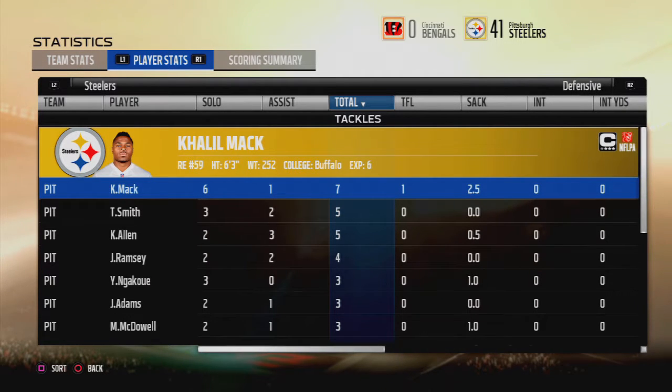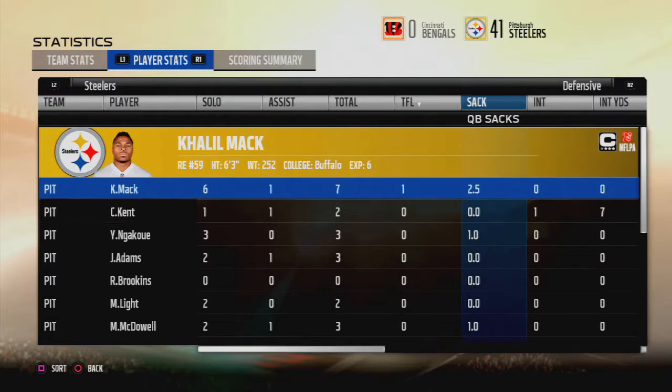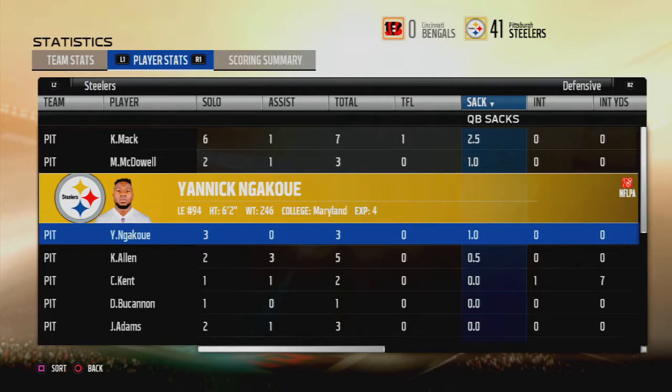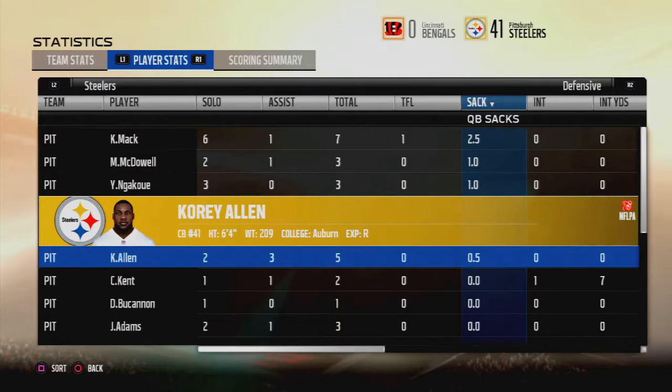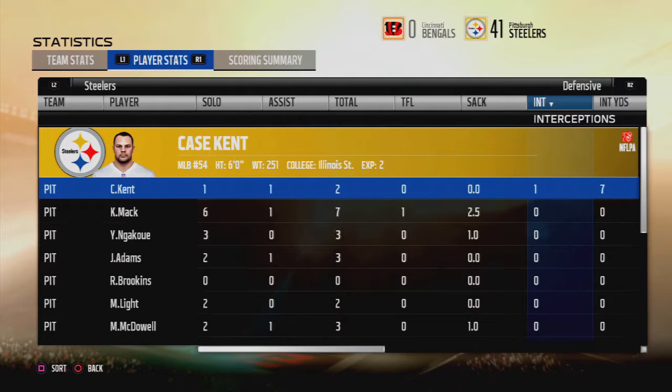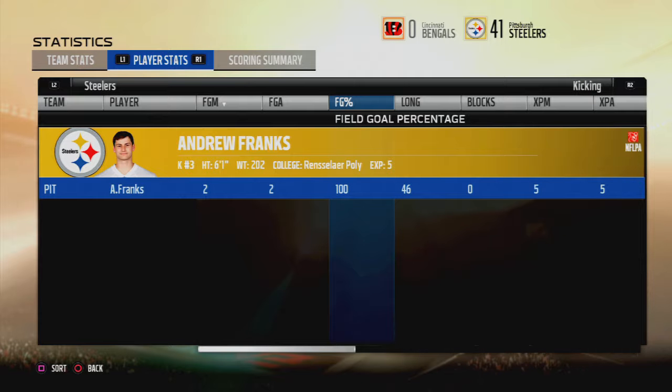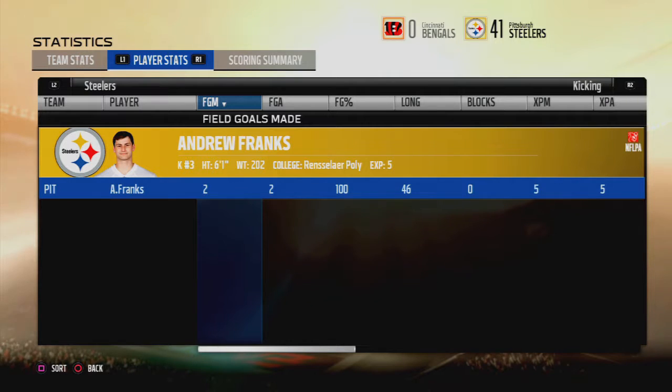Tasty and delicious. Cleo Mack leading the team with 7 tackles, also leading in tackles for loss with one, and leading in quarterback sacks with 2.5. Malik McDowell and Njoku each with a sack. Quarterback Corey Allen with half a sack. Case Kent with an interception — the beastly middle linebacker, although only two tackles today, kind of surprising. Andrew Franks as always — couple of kicks, 46 yarder, great.